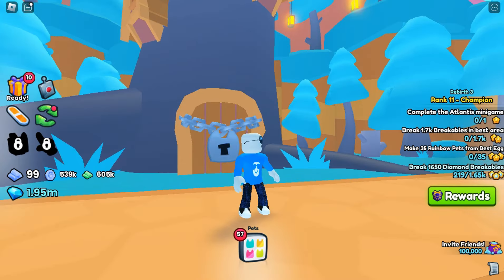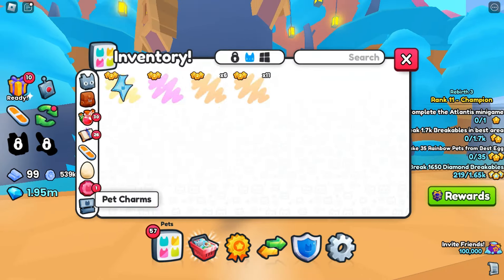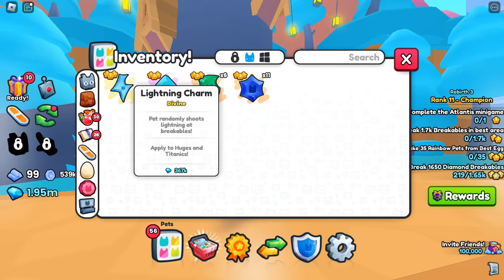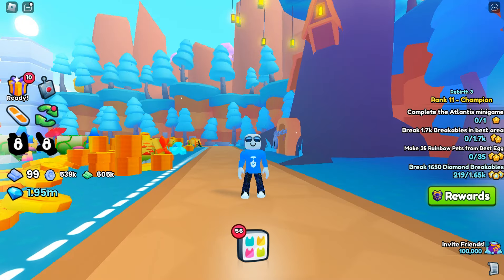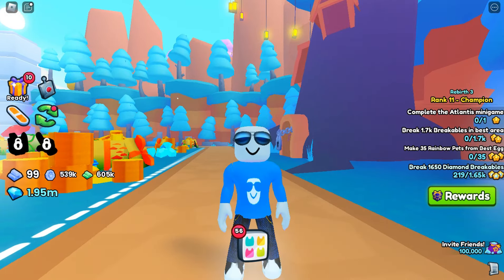Let's go ahead and check out this Lightning Charm real quick, because I never had one. 'Pet randomly shoots Lightning at Breakables.' We can apply those to Huges and Titanics, and it's Divine 2, which is awesome. There are also three new charms in this update, so maybe we can collect those.